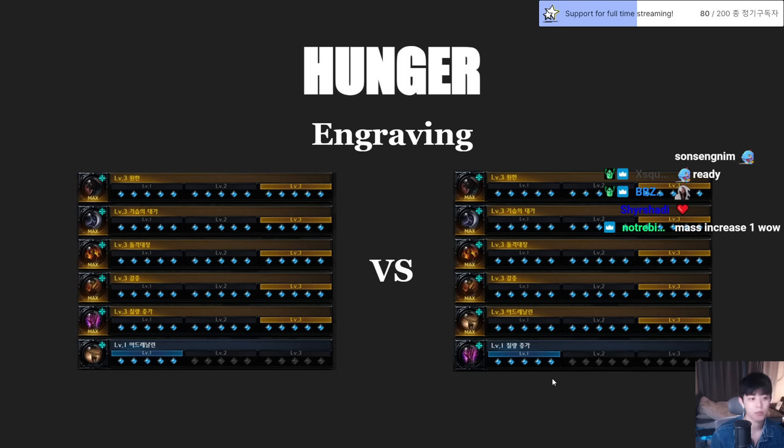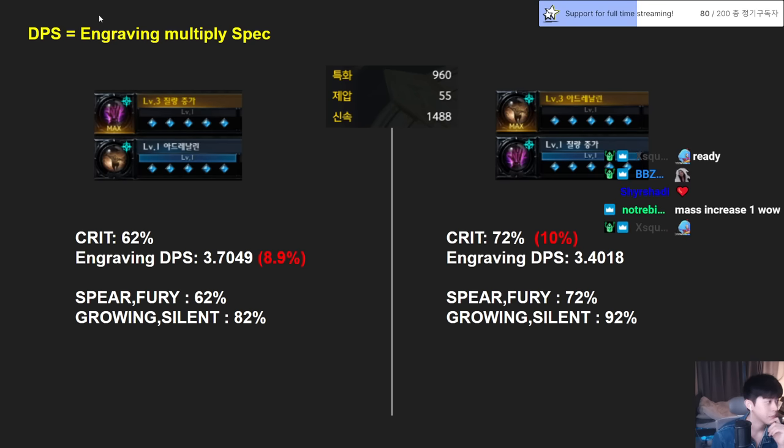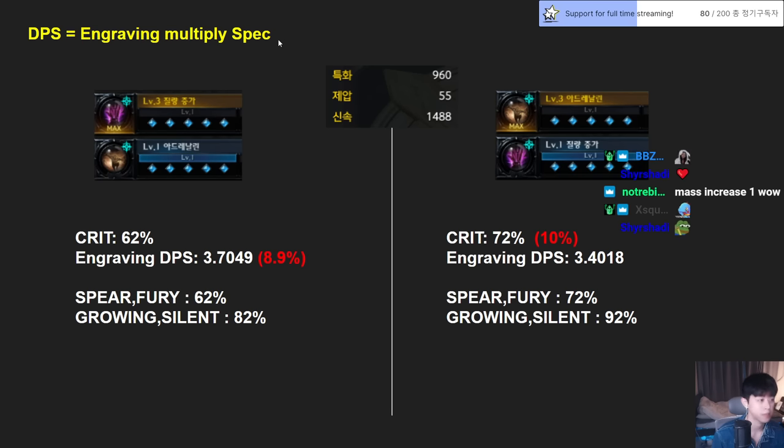Before choosing, consider Predator — full stack is on if you can make 30 stacks, similar to Increased Mass. But since I'm playing high swiftness, Increased Mass will have no debuff for me, so it's going to be just pure 4% damage.